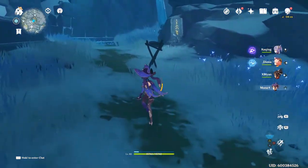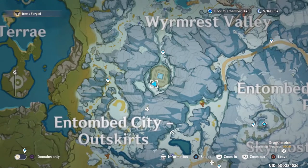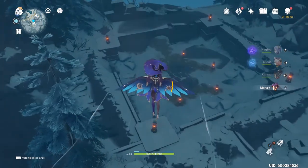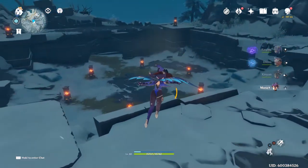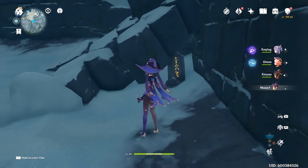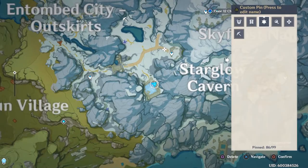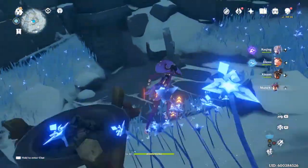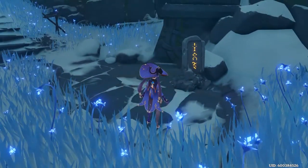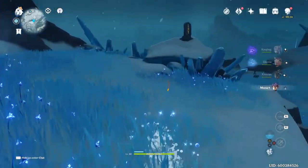The fourth pillar is in the Entombed City Outskirts underground, where you broke the ice to unlock the summit. The next one is between the Entombed City Outskirts and Starglow Cavern in a ruin where you had to solve a puzzle to unlock a few chests. There's also one at the summit at the Domain of Vindagnar. The next one is in Starglow Cavern.